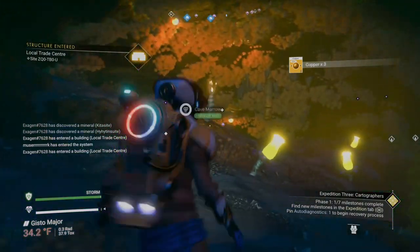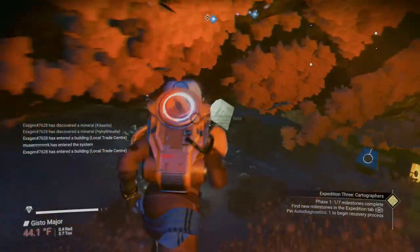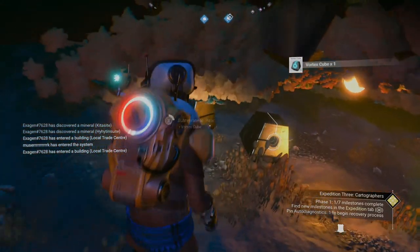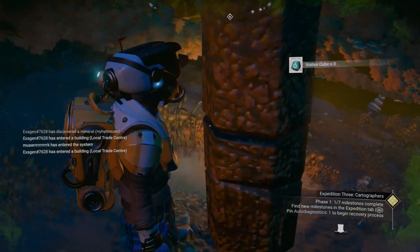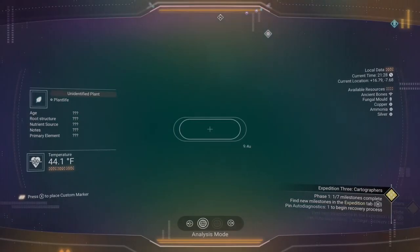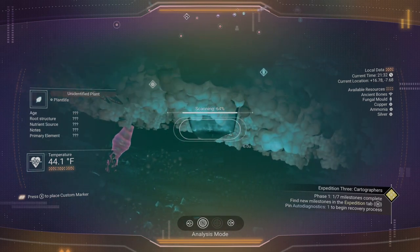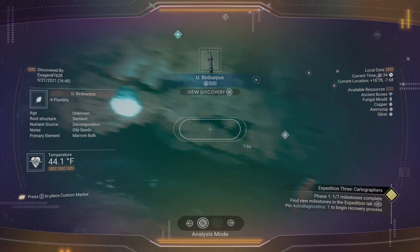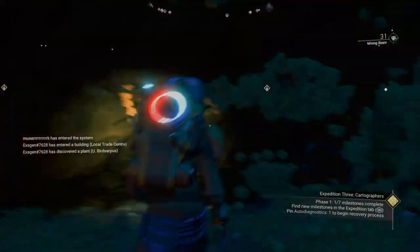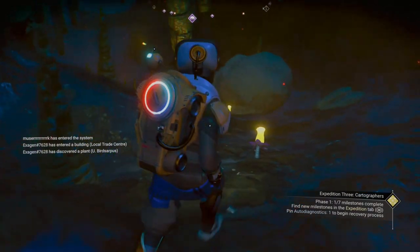The reason why I want the copper — I would like as much as I can get, but I'll be happy with 60 — because I need to turn copper into chromatic metal using a refiner. Someone has a base computer over here. That's been a challenge. I've been having a hard time because everybody puts it on their base computer, and I haven't been able to find an area that's not claimed.